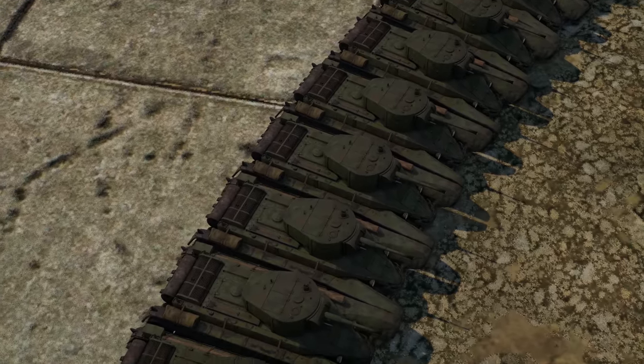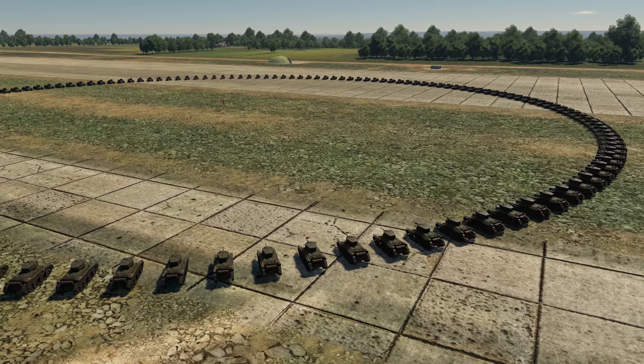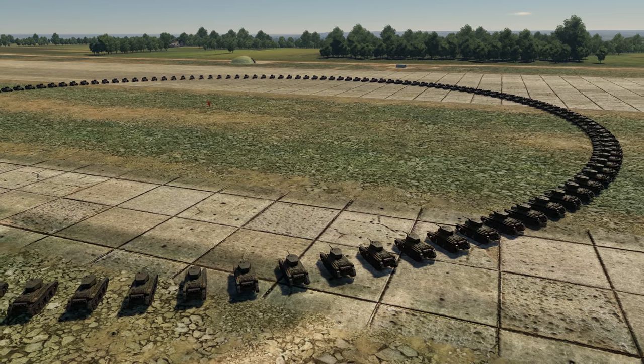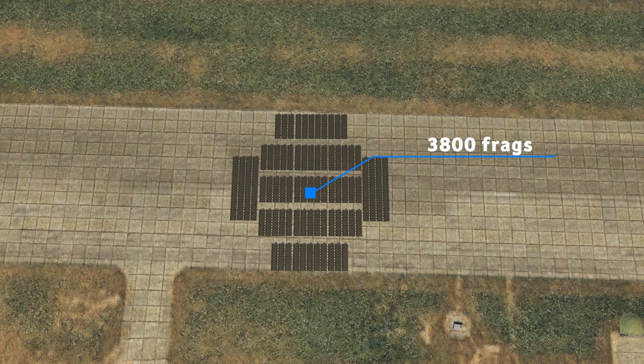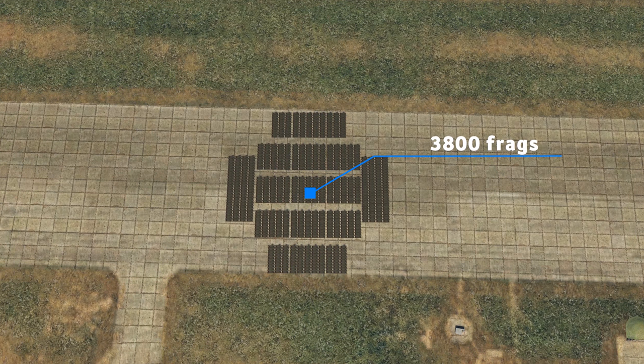Let's sum up. We had the initial circle of tanks, then a second ring right next to it, then another one, and so on — overall more than 20 circles. Summing them all up gives us 3,800 BT-5 tanks. That is the exact possible high score of the biggest bomb in the game right now.